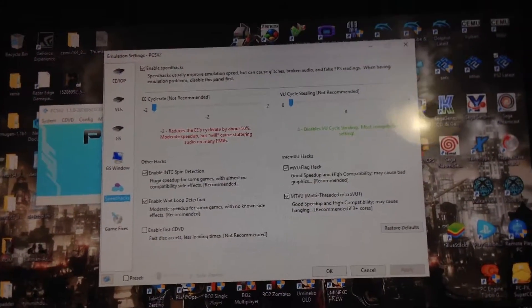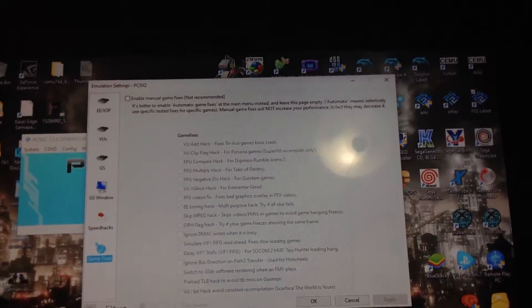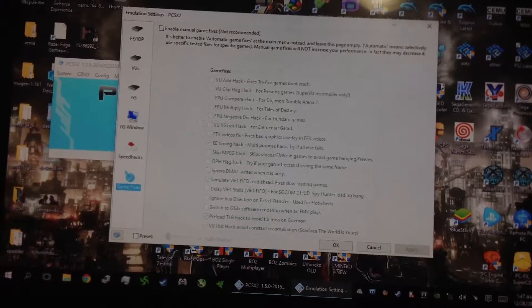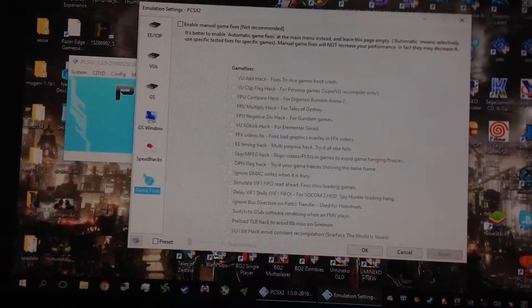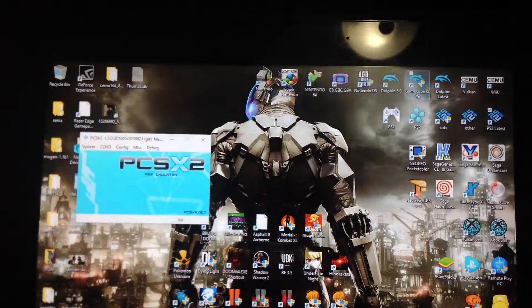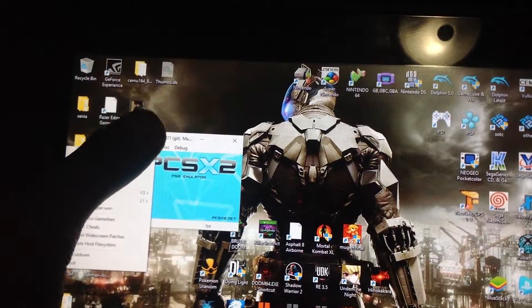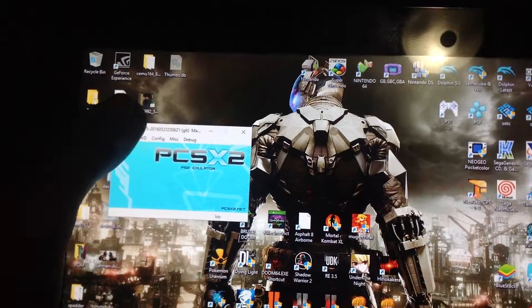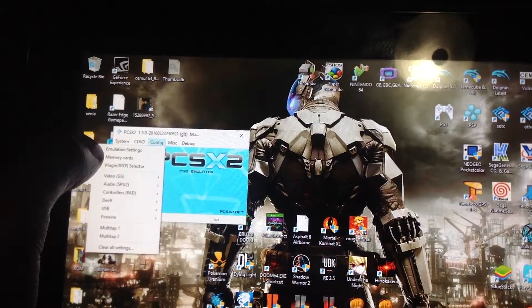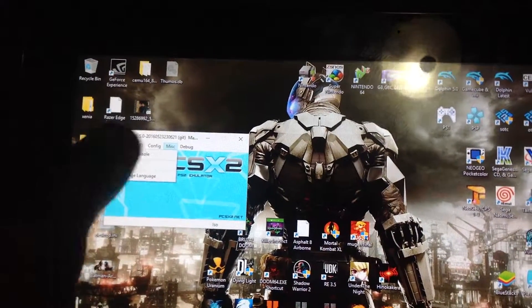For speed hacks, have everything checked except 'Enable Fast CDVD,' and have speed hacks enabled. For game fixes, I turned those off — I've gotten a lot of bugs with that. That's pretty much it for my default settings.